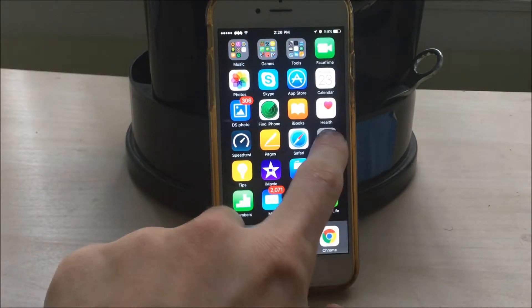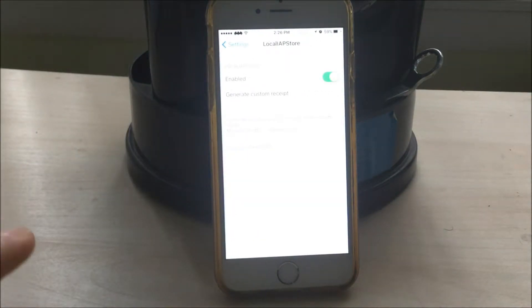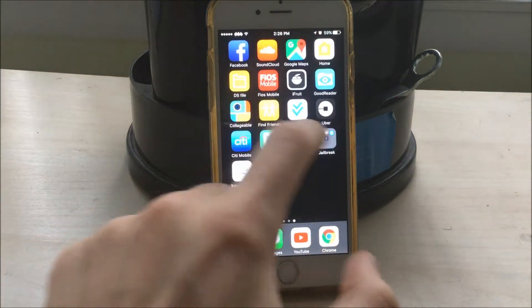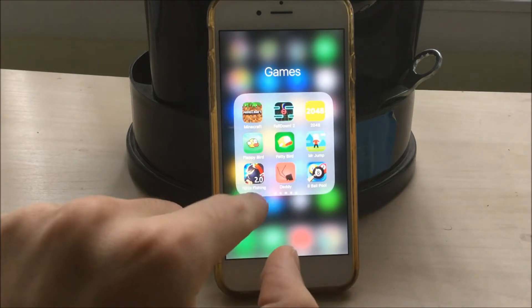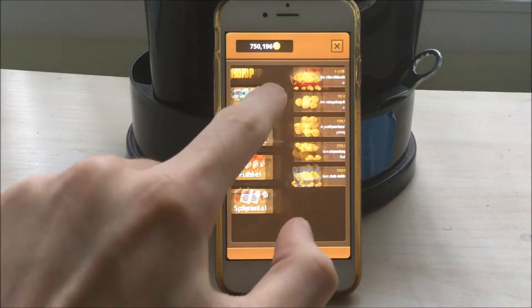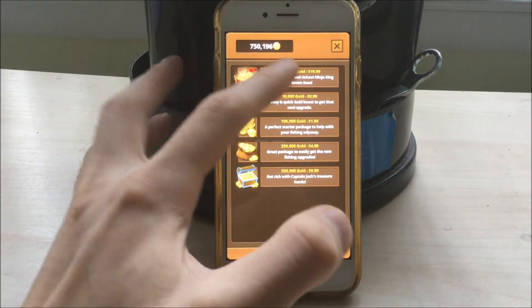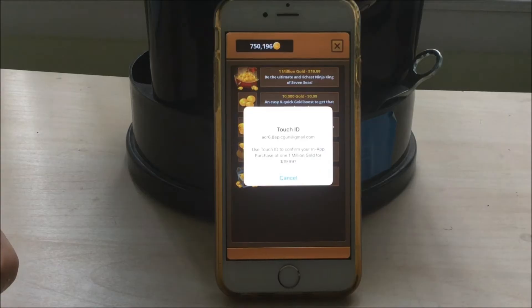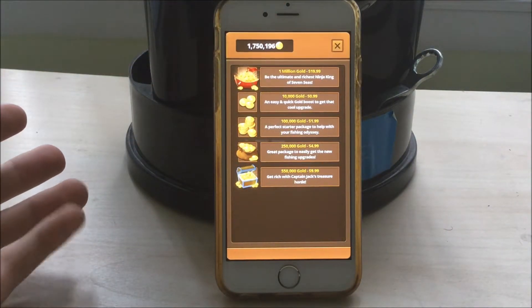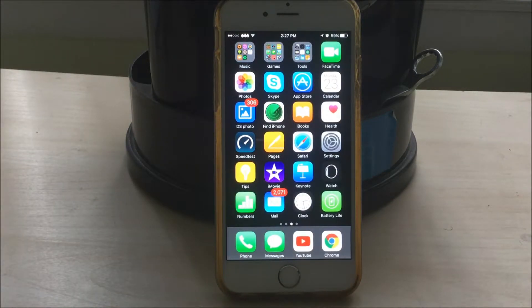The next feature that Cydia offers is called Local App Store. What this does is generate custom receipts on apps that you download, which allows you to purchase anything within a game completely for free. For example, let's visit the shop and buy $20 worth of in-game currency. As soon as the Touch ID comes up or it asks for your passcode, you just click cancel, and you get the coins. Unfortunately, as years go by, more developers are placing custom receipt bans, so you won't be able to do this in many games nowadays — but for those where you can, it's well worth it.